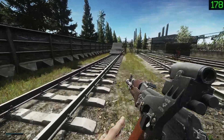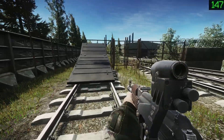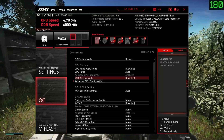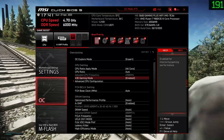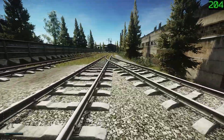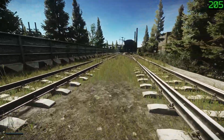Hey guys, I found this BIOS setting for AMD chips — it significantly boosts performance in CPU-bound games like Escape from Tarkov. It's got the X3D gaming mode. What it does is basically disable multithreading, and games, especially Escape from Tarkov, really hate using multithreaded cores, so using only the physical cores is way better for these games.